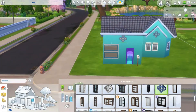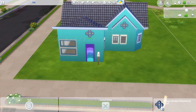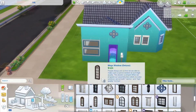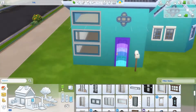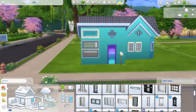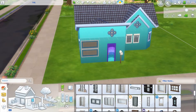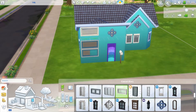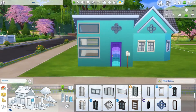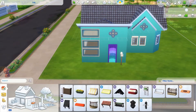The funny thing is, when I first did this collab challenge, the reason the house came out with all those crazy colors was because I was like, okay, I always do blue. Let's do something different. And then what do I end up doing? Blue. But at least it's a turquoise — it's a little bit different. I mean, it's not like blue blue. I'm sorry, I like blue. What can I say? It just happens.